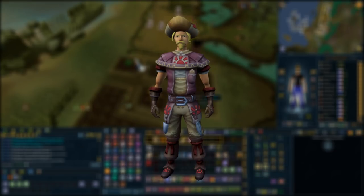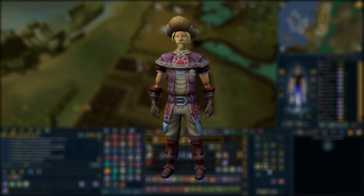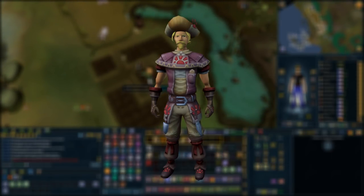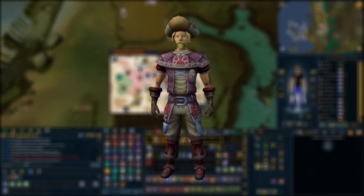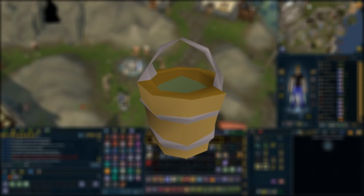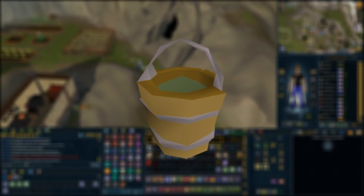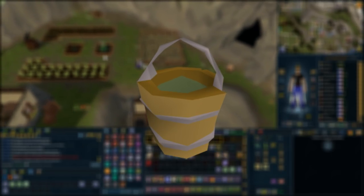The master farmer outfit is a very nice outfit that grants bonus farming XP, auto-waters your planted crops, gives a 10% chance for extra produce while harvesting fruit trees and bushes, a 10% chance to harvest more hops, herbs, and allotments, and will also auto-clean your herbs on harvest. It's not needed but very nice to have. Using super compost will increase yield from a patch, so it's highly recommended if you want as many herbs as possible. Ultra compost is very expensive and probably not worth using.